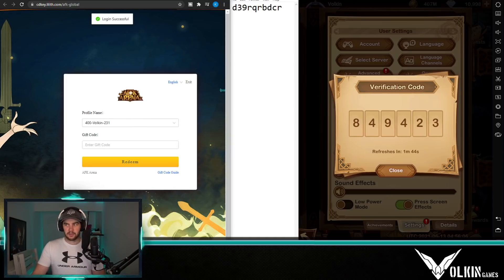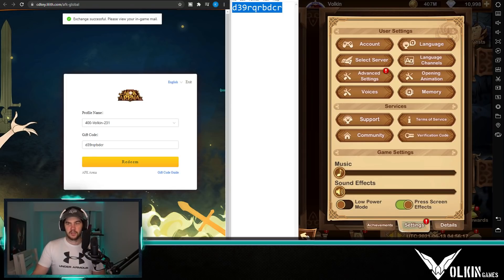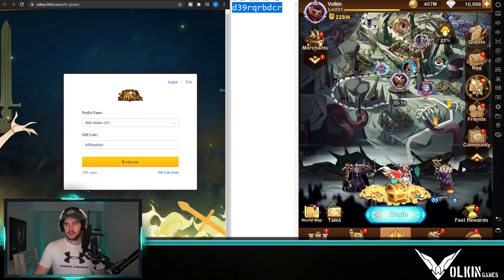Now it's on this account. We literally just go ahead and get the code, which is in the middle here. We can copy and paste that — Control C, Control V — hit Redeem, and as you can see it's successful.